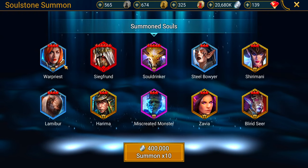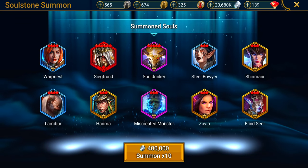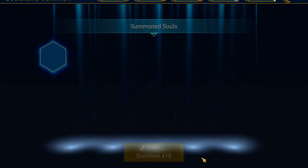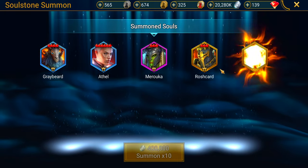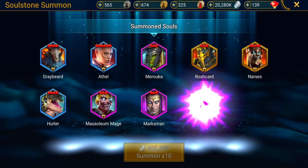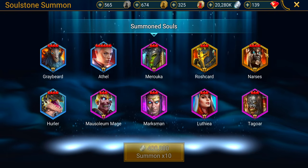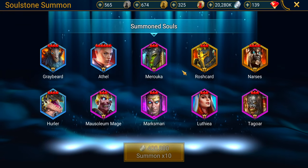We still have another 10-rip. A four-star Narcisse! If you guys watched my last video, you know how much I love Narcisse. This is a great pull right here — I'm extremely happy with Narcisse. If the only thing I got out of this whole thing was Narcisse I'd be happy. We got some pretty good soul stones here, and it looks like we're going to be able to pull two eternal soul stones.